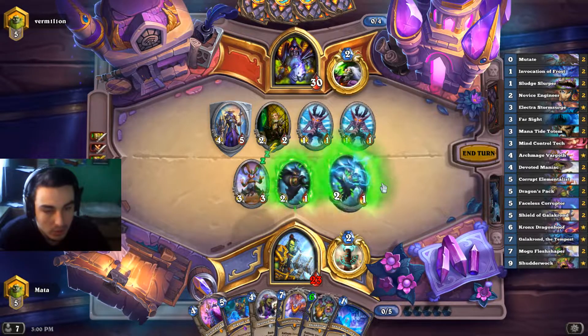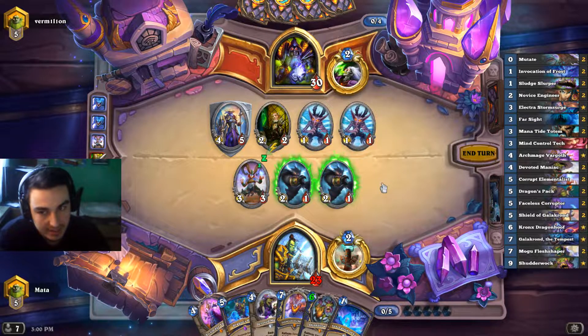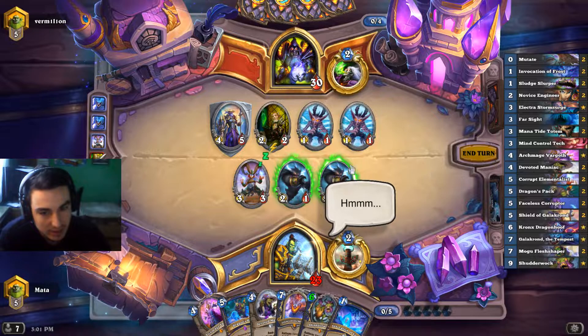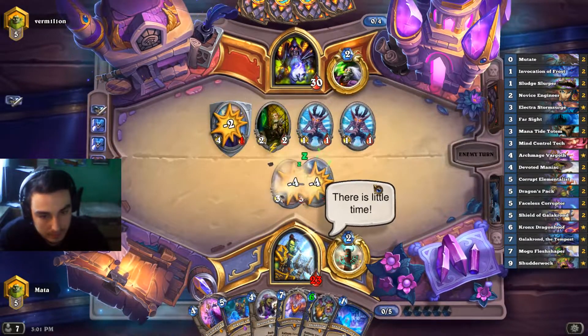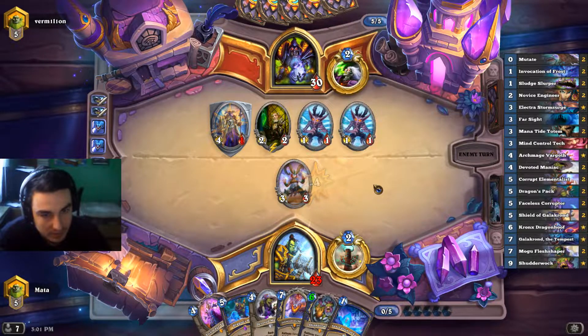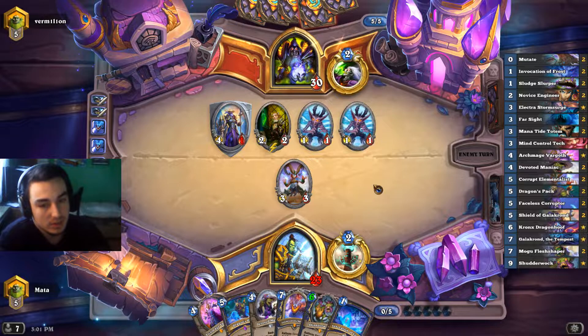He probably knows I have a Galakrond because — I don't know if they fixed the visual bug — if you upgrade Galakrond in your hand, your opponent can see it. Do we trade into the Shield of Galakrond? Yeah, I think we do. If he gets free juggles on those two elementals we lose a lot of value.